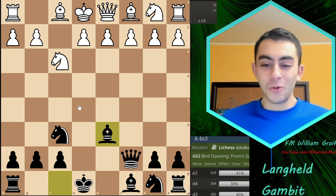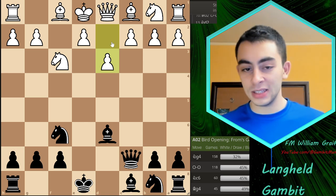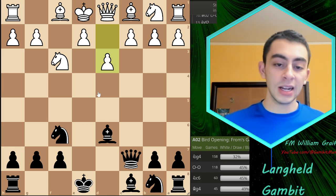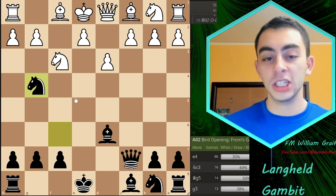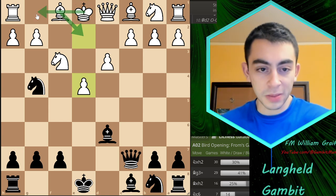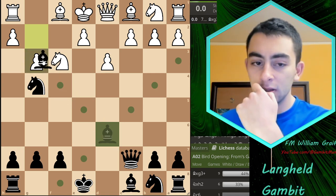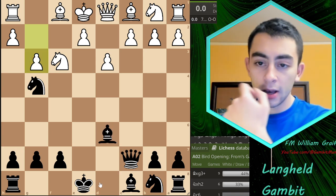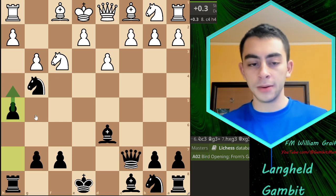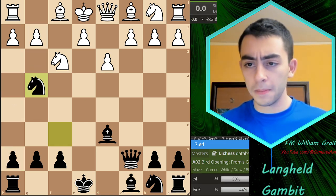What else can White do? There's the slightly better version d3, where you still create a square for the king but also control e4 so you don't allow the knight in there. The Bxh2 tactics don't work the same way — no worries, the knight has another great square: g4, where it just hangs out for free, putting a lot of pressure on h2. White plays e4 trying to create space, castle, maybe play Qe2. If g3, I think there's nothing wrong with h5 and then h4, and there's another line prepared where that comes into play very nicely.